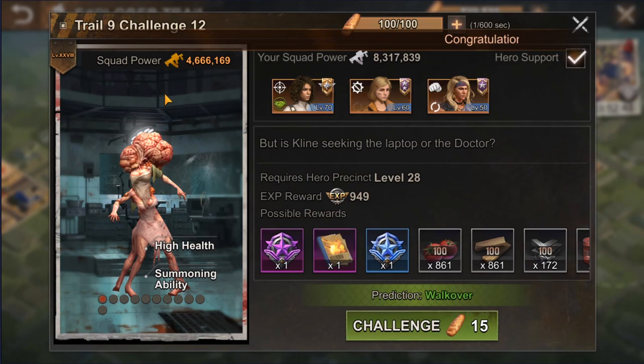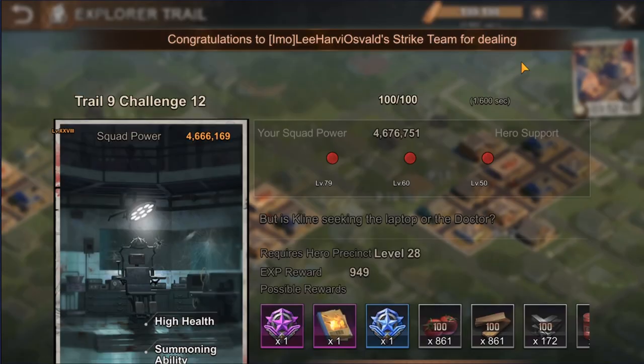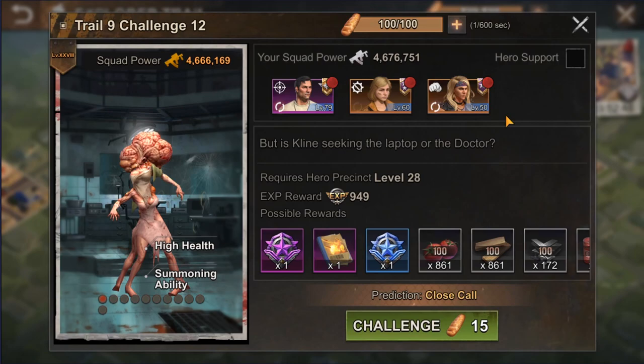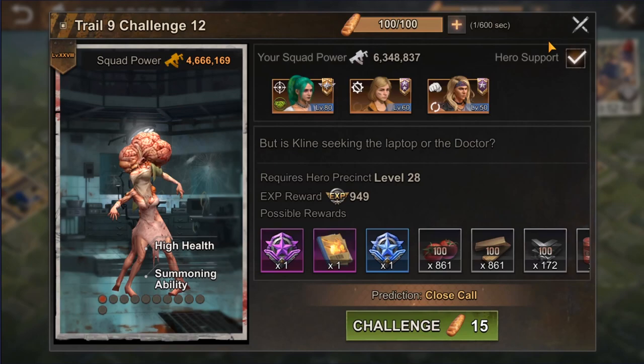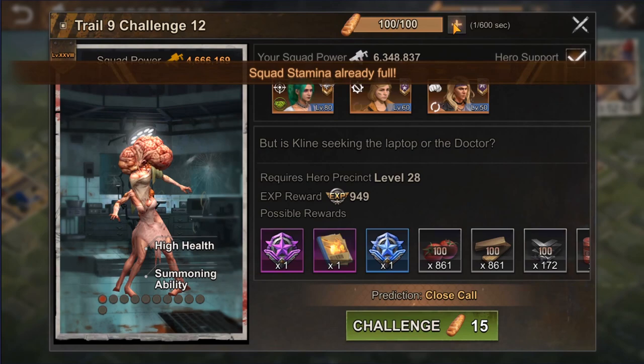If your heroes are not strong enough to complete a particular challenge, you can always borrow a hero from an alliance mate. By default this option is disabled, so when you first try it you will only see your own heroes, but once you tap the hero support box more heroes will appear and you can choose a more powerful one to replace any hero in your squad. Once you've done that your squad power will increase and you can complete the challenge without any issues.